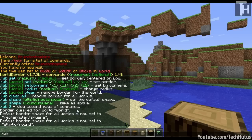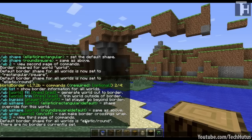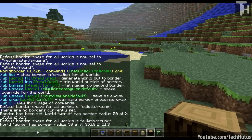There's a second page of commands — WB2. You can use WB list, which will give you the borders you currently have set. I have none because I cleared it, so I'm going to set a new one. I'll do WB set 50, and then WB list. As you can see, it says the default border for all worlds is set to round, and the world has a border radius of 50 at those coordinates.